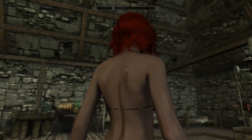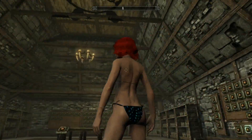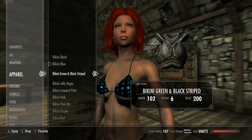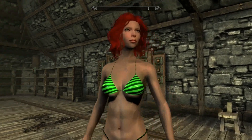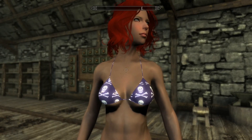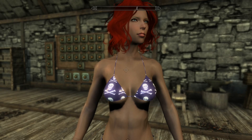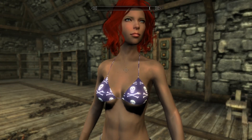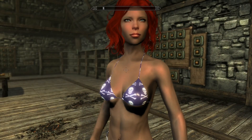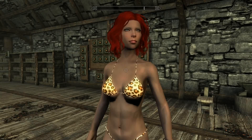Each color has its own little style, which is pretty cool. I really like this blue one. Black and green — I love the color of that, that's awesome. If you want to run around looking minimal, it's a good mod because you'll still be protected. Who doesn't want to run around in a bikini and be protected from sword strikes somehow?